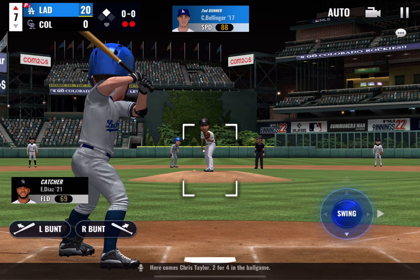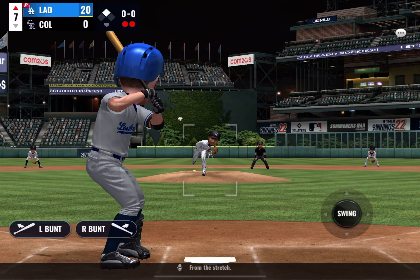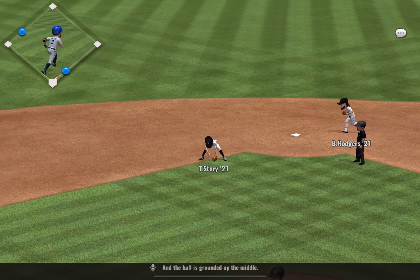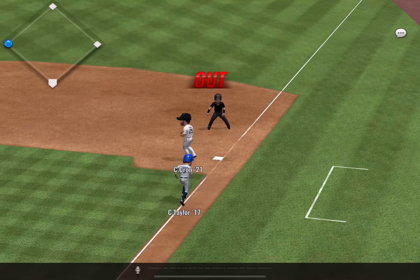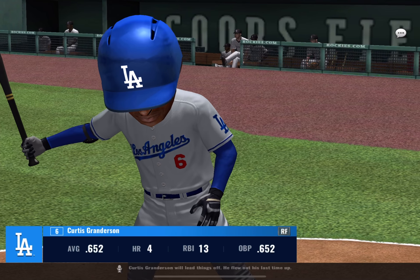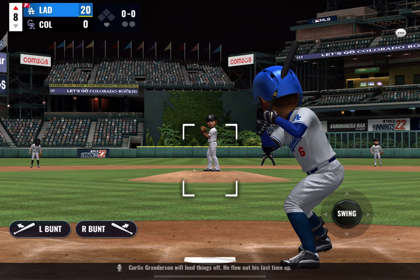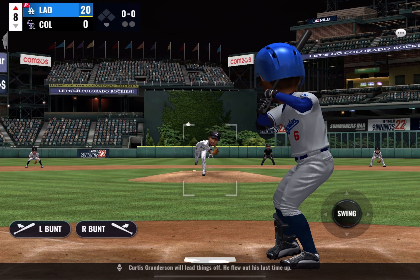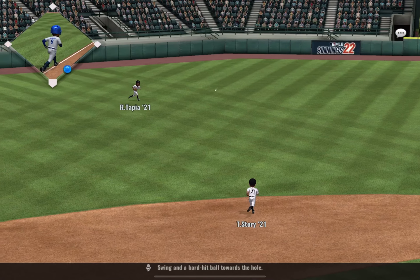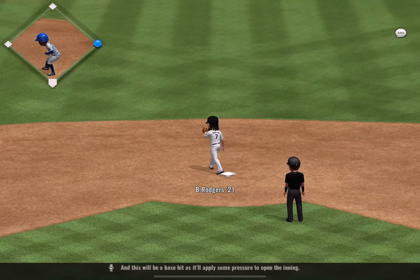Here comes Chris Taylor, two for four in the ball game. From the stretch, the ball is grounded up the middle — throw to first to get him, and he takes care of that nicely. Curtis Granderson will lead things off; he flew out his last time up. Swing and a hard hit ball towards the hole, and this will be a base hit, applying some pressure to open the inning.